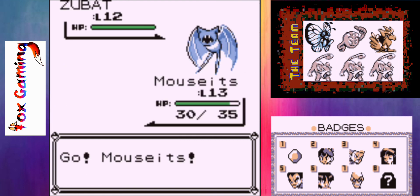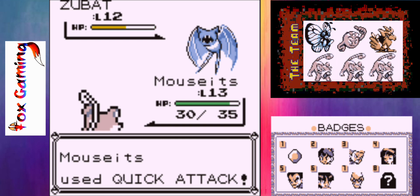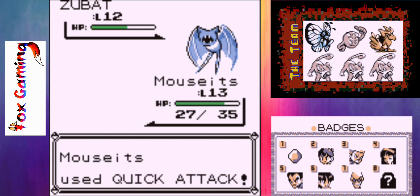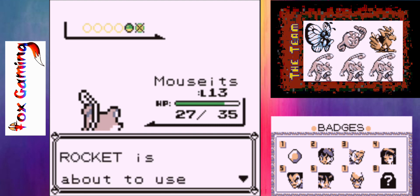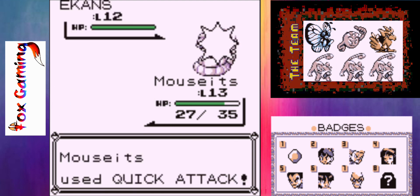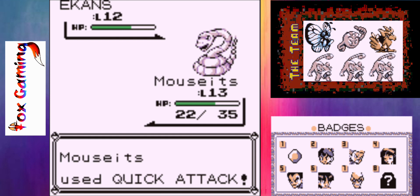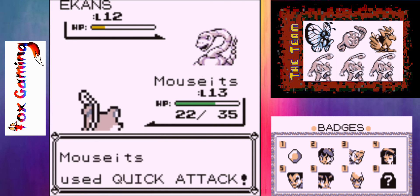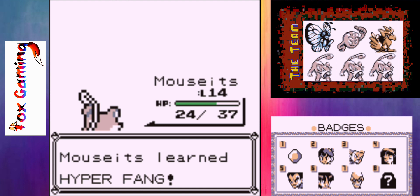These Zubats — not like I haven't fought enough of these things already. Malzitz just keeps spamming Quick Attack. And then an Ekans. Malzitz will be able to take down this Ekans, no problem. And that is another victory. Malzitz grew to level 14 and learned Hyper Fang.